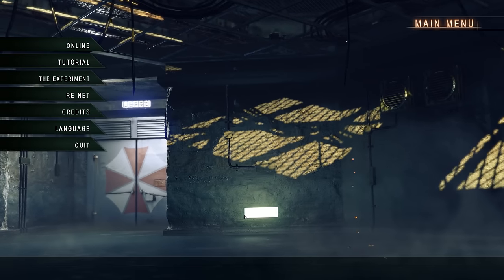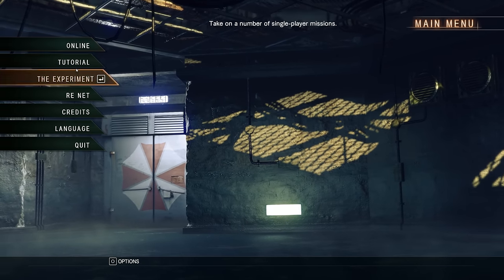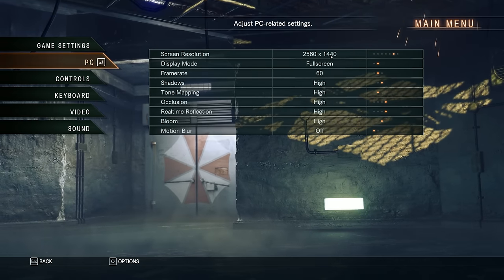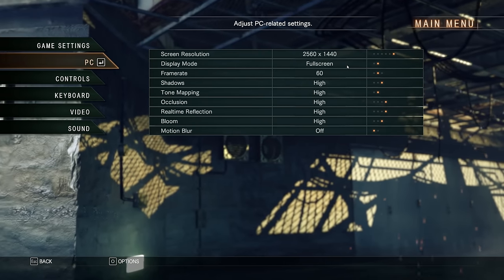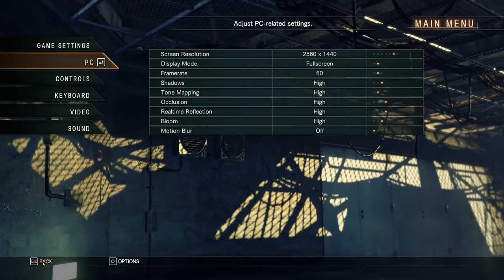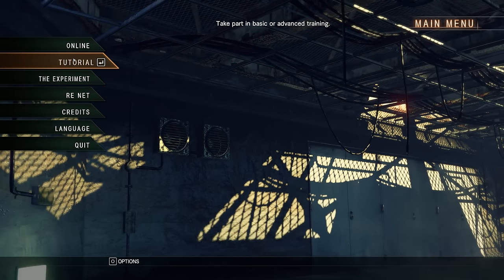We're going to go through two of the tutorials so you can get a feel for how the game reacts and plays. I'm playing this in 1440 with keyboard and mouse on the PC version. I believe it's only going to be out for PS4 and Steam. So with that being said, let's open up the options — everything is set to max and motion blur is off because I just never really like motion blur.